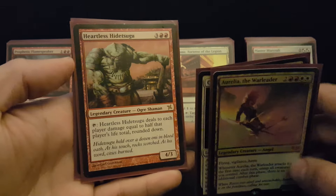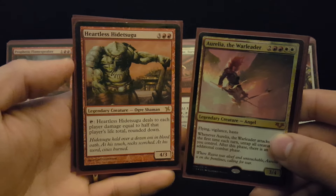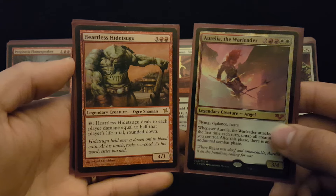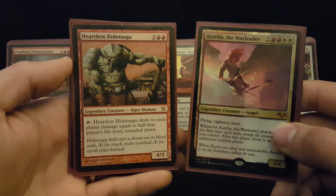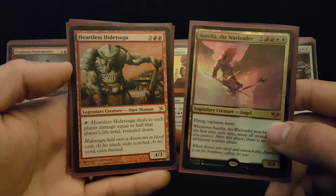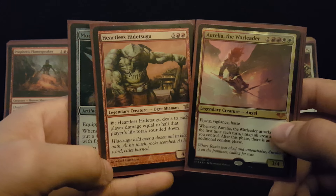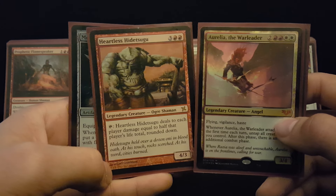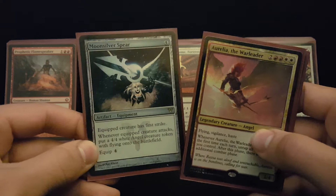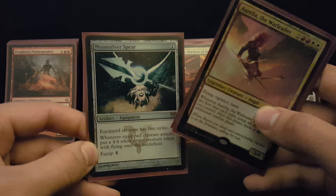And Heartless Hidetsugu, as he does in most aggro strategies and most red decks, is just amazing. Aurelia allows you to go to combat, and even before the first points of damage are dealt, you can tap Heartless, untap him from this trigger, and tap him again. Then you'll be dealing your combat damage from your first phase, and you'll have an additional phase to start finishing people off. Putting people to 10 relatively quickly with this combination is just one of the gotcha moments this deck can have. The nice thing about Aurelia is all of these things that say 'whenever attacks' trigger twice, so Moonsilver Spear is a great include.